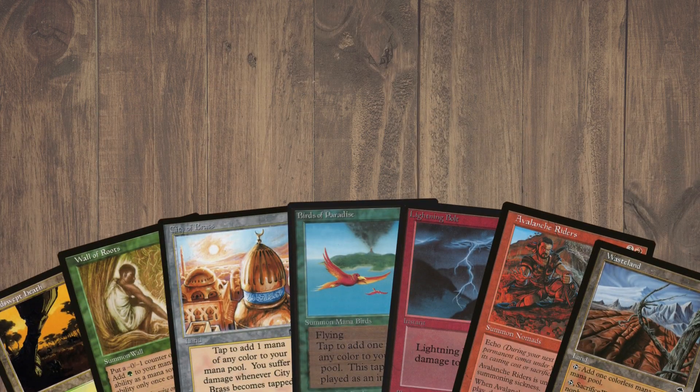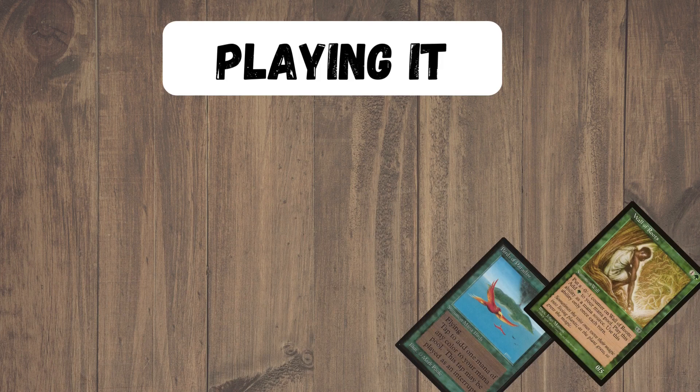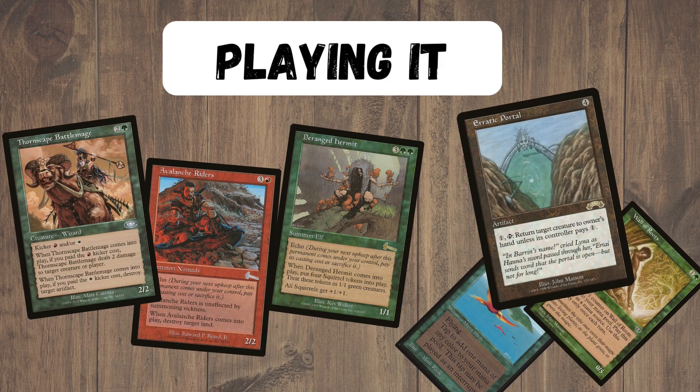In terms of ideal starting hands, we obviously want the mana and mana ramp to help us go into those more clunky mid-range creatures, along with some kind of removal or disruption effect to slow our opponents down. So when playing the deck, we're looking to ramp out some early creatures and slow our opponent down with removal, until we can hit our mid-range threats. At that point, we'll hopefully get an Erratic Portal, and then we can start reusing all of these comes-into-play effects to just slowly get incremental advantage, turn over turn over turn, until we just absolutely bury our opponents under all of these effects and advantages.